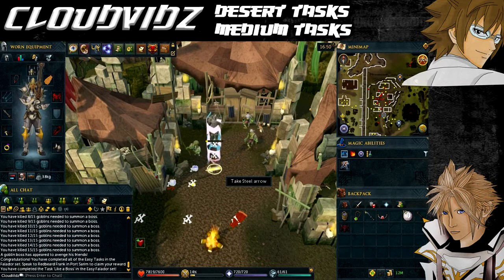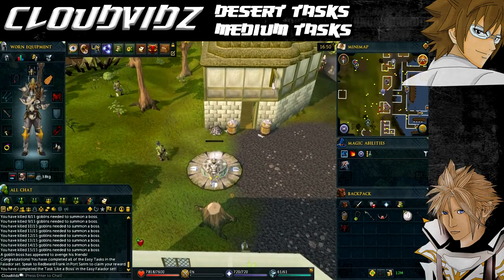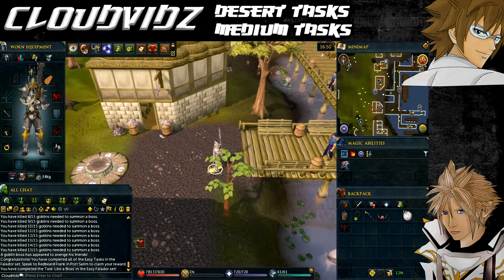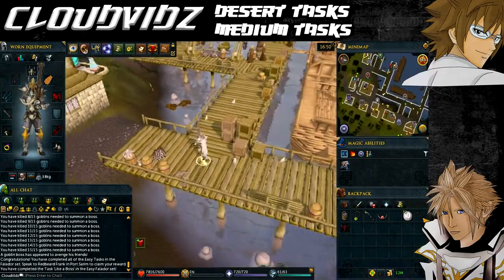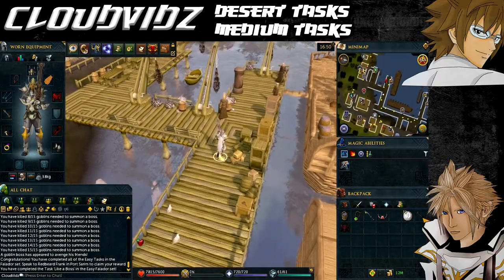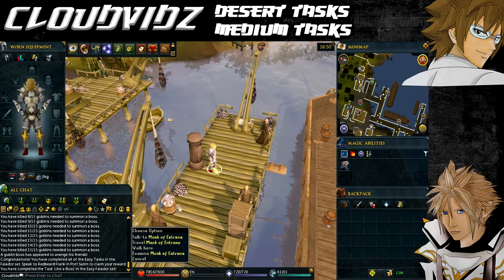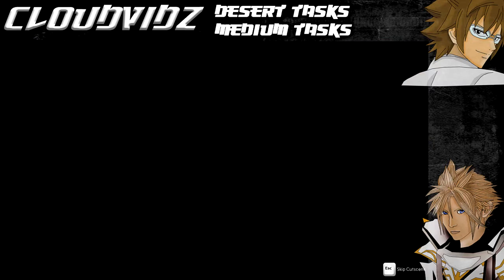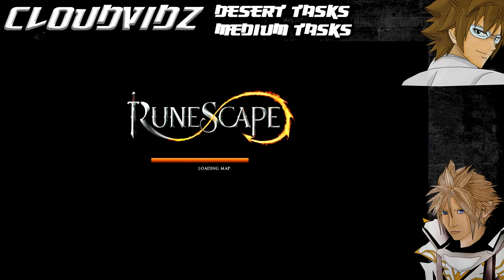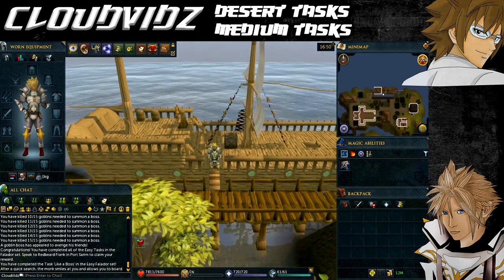The final task is called Disarm and Embark, and that is to take the boat to Entrana. I've left this one last because you need to have no armor, weapons, or other items on your person to go to Entrana. Head back to Port Sarim via the Port Sarim lodestone. There's a bank deposit box near where the monks are at the dock. Put everything in the deposit box, make sure you've got nothing equipped, then take the boat to Entrana. Once you step off the docks the task will be completed, and if it was your last task it should congratulate you and prompt you to speak to the relevant person.